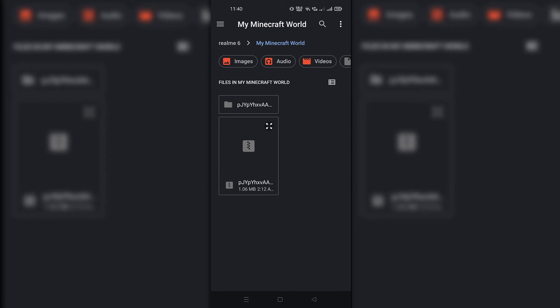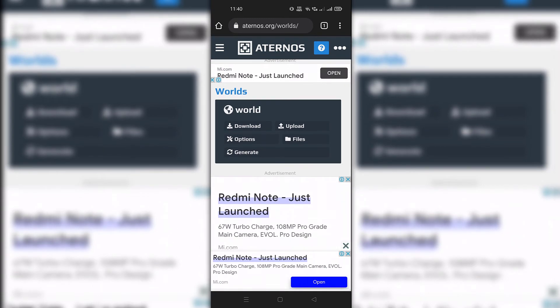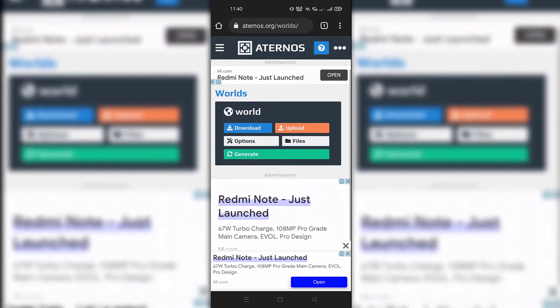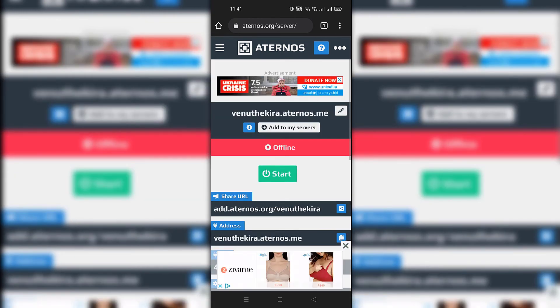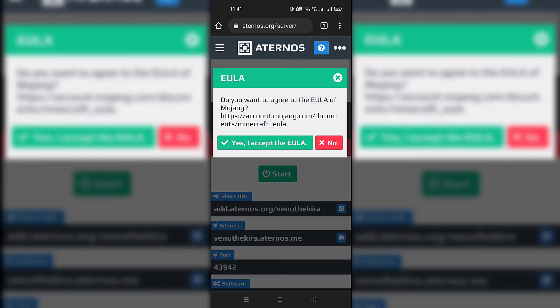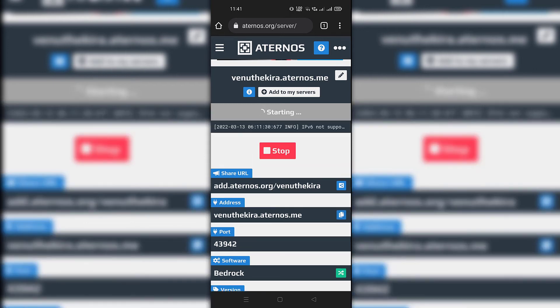Once your world is uploaded, go to the main page and click the Start button. During the upload, the button changes color to gray, and once it's done it turns back to normal — that's how you can tell if your world is uploaded. When you click Start, if many people are using the free service, it may put you in a queue. Once it's started, there will be a timer of about 6 minutes — you have to join before that timer ends, otherwise your server will shut down automatically. You can stay online for unlimited time, but when you leave it starts a 6-minute countdown. If no other player joins before that, the server goes offline. You can start your server again anytime you want.